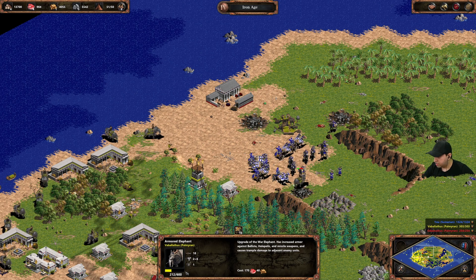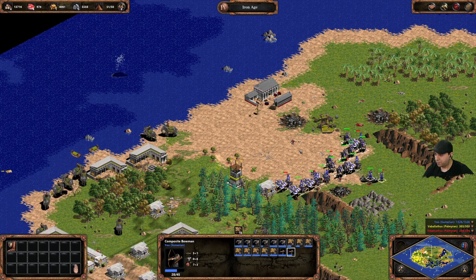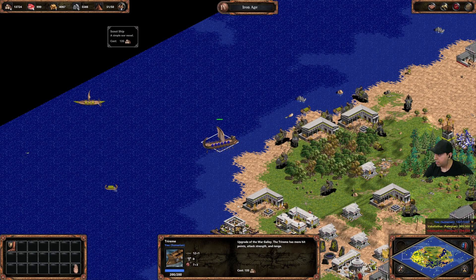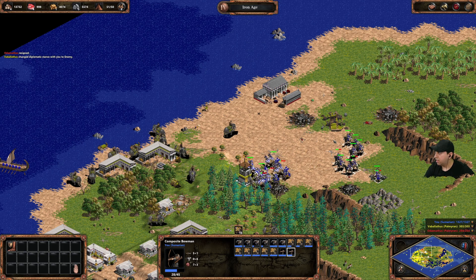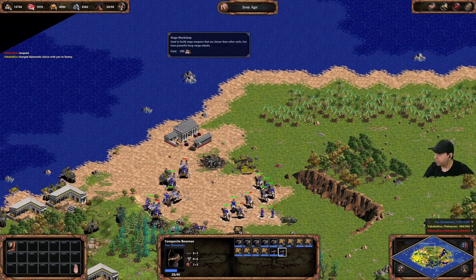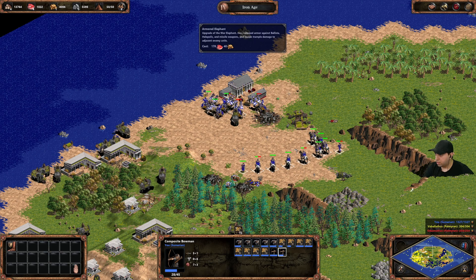Look at his health drop — nice. He's trying to get to my archery range — didn't happen, nice. Get rid of this unit. One player has resigned! There's no point but let's clean the battlefield up anyway.